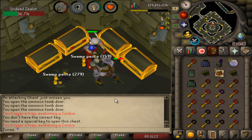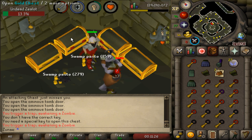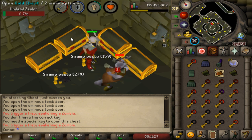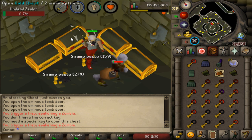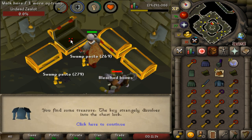It's also worth noting that the shade remains are tradable, so you can buy them from the GE without having to kill the shades yourself. A few hours after the update I bought the Urium shades for about 25k each, but since then they've dropped to about 14k each and will probably continue to do so.